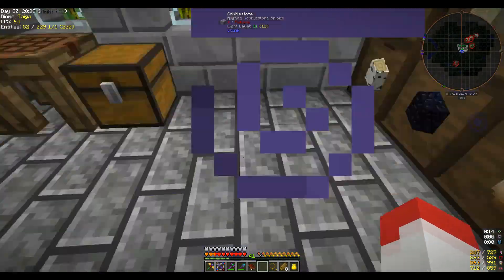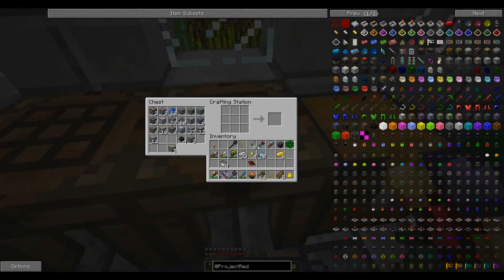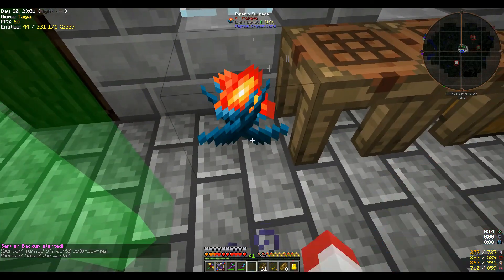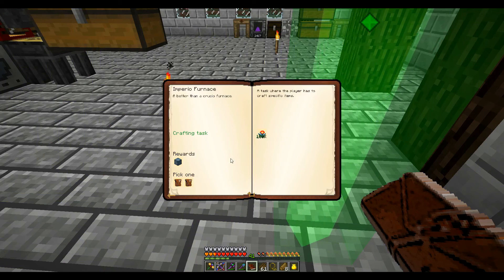Now we have Fluix Seeds, so let's go plant those and let them spread. We can actually upgrade our furnace to Imperio. What do you know, I need my cobblestone — go figure.